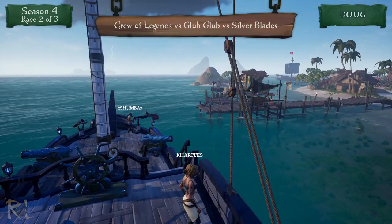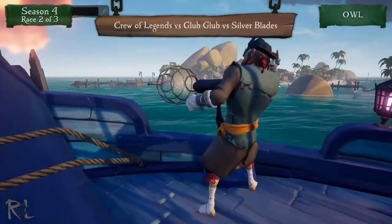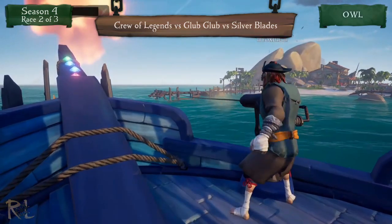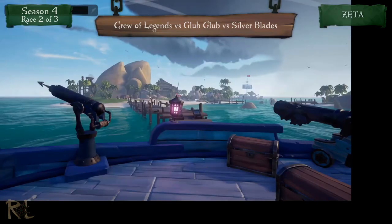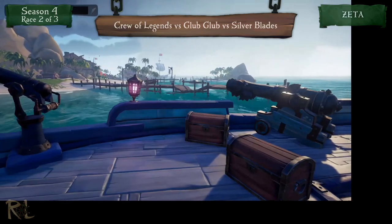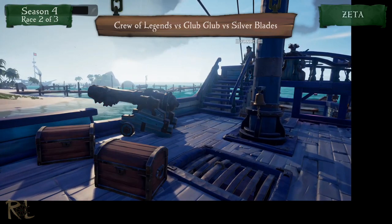That's two chests on board for the Silver Blades. Glub Glub looks about to get their next chest on board as well — both of these crews are very close. The Banana Boys are just showing up at the outpost now. Zeta's view is up — that's Zeta with the Crew of Legends. We've only got one more chest each for the Silver Blades and Glub Glub, and then they'll be moving on.